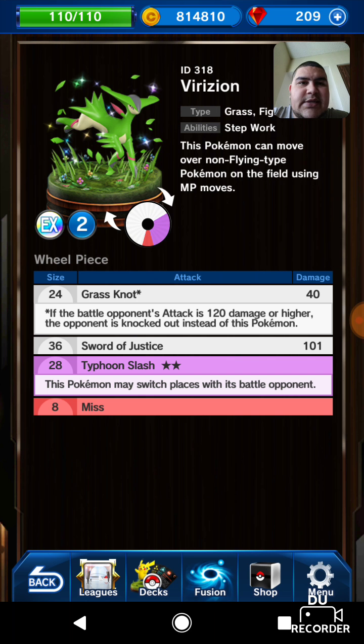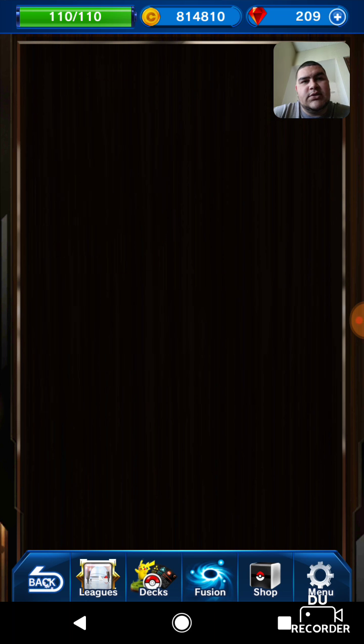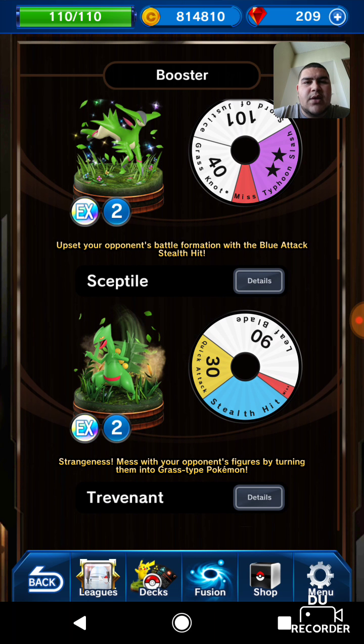This is a 2MP Pokémon. This Pokémon can move over non-flying type Pokémon on the field — it's almost like Moltres in that regard. It has Sword of Justice, which is a 101 attack, almost like it's at chain level when you receive it. It also has Grass Knot — if the opponent's attack damage is 120 or higher, the opponent is knocked out instead of this Pokémon. So if you roll this attack and go against Mewtwo's attack form, you knock him out instead of getting knocked out — that's different and cool.